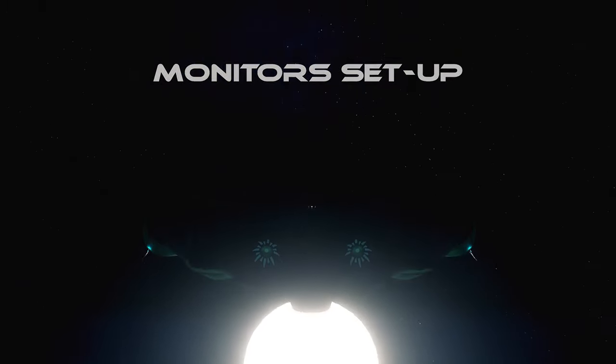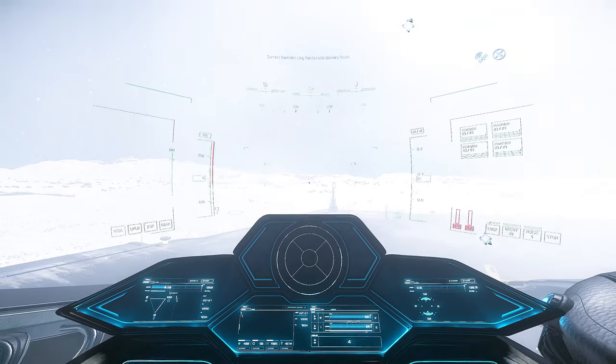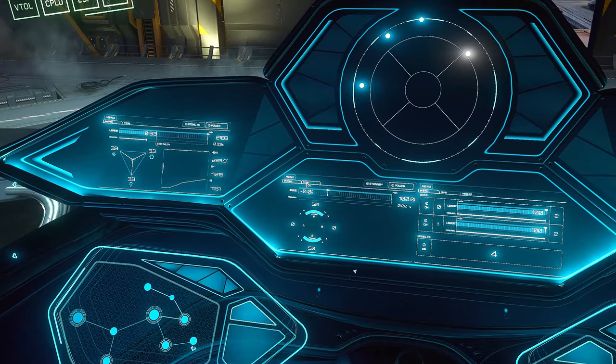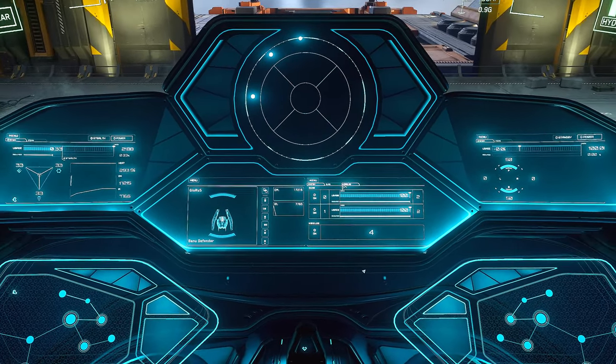The Defender has a well-designed cockpit with excellent visibility and 4 monitors that are always visible. However, not all monitors are configured to display useful information, which means you must reconfigure them each time you claim the ship.